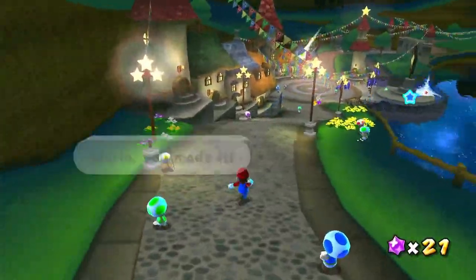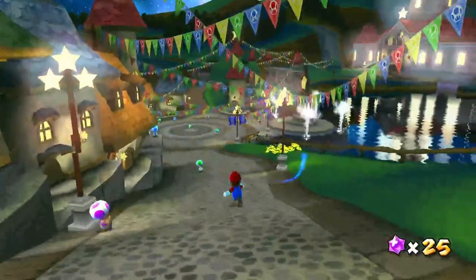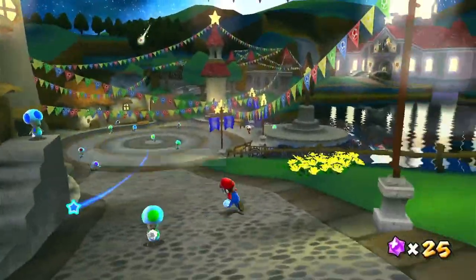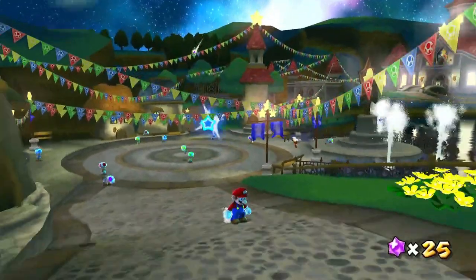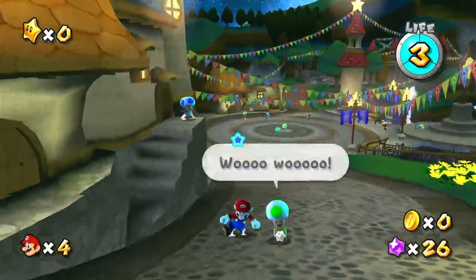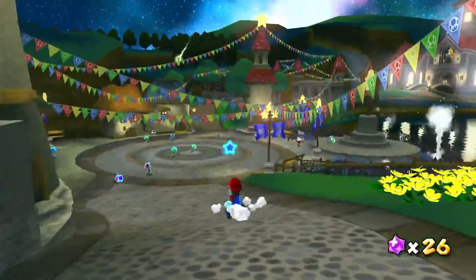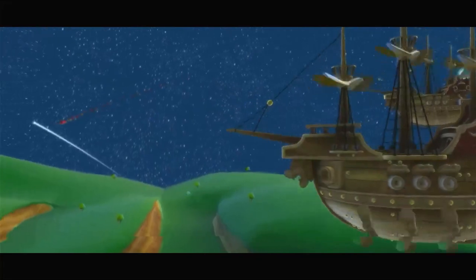I'm going to go through all of this right here. Other controls: you can shoot the star bits like that. You can also keep the cursor in place in the Switch version, which you couldn't do on the Wii. Now let's go here and get a cutscene. I love how these cutscenes are now HD.